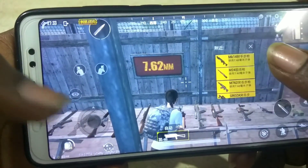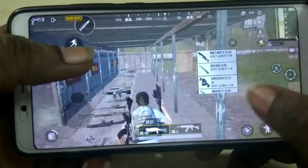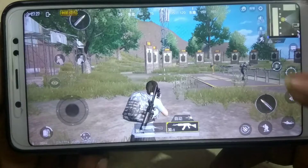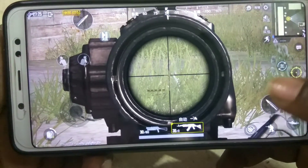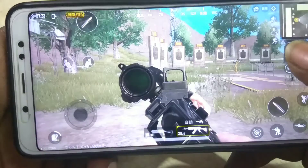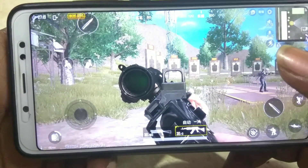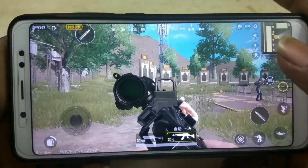Now we have another weapon. For example, I have an AKM. I am using the armor scope, and then you have a side scope. Once you have any enhancement, you will have a good option.